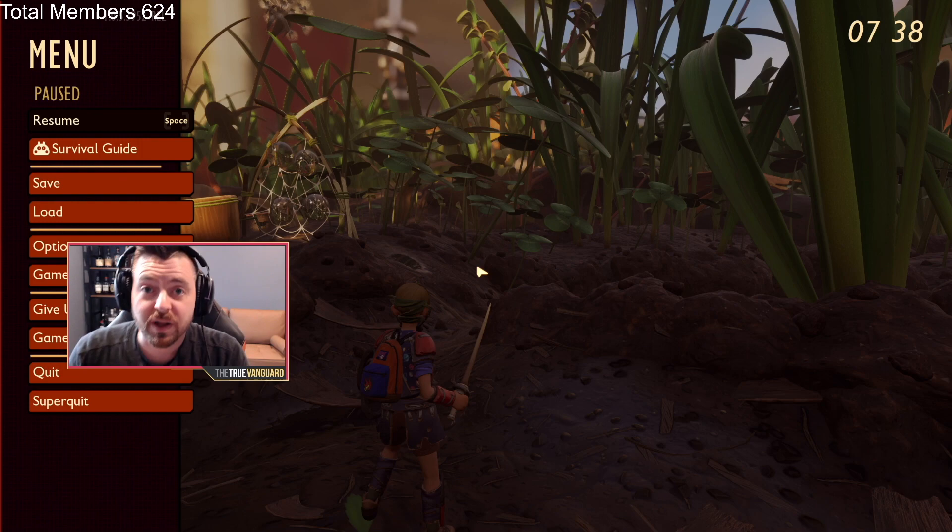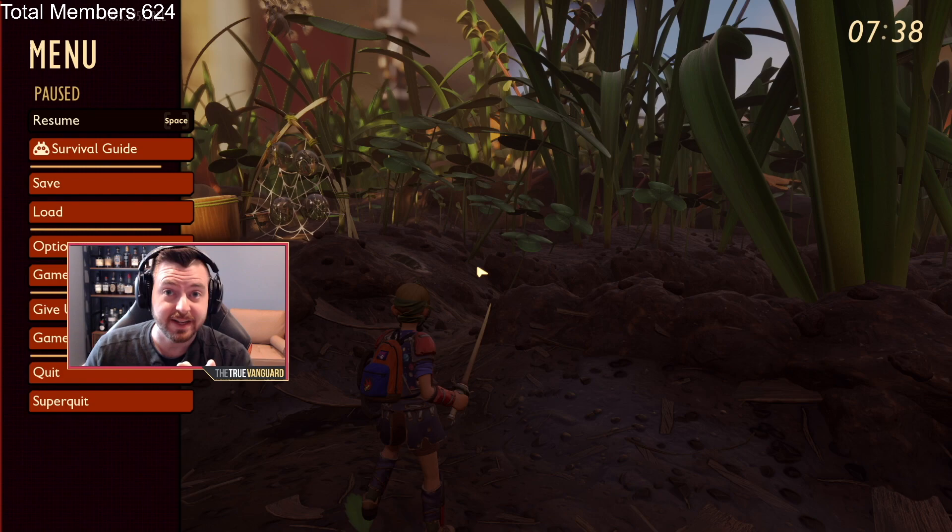Hello everybody, welcome back. Today I'm going to show you how to clear that tough ladybug room of the haze lab in Grounded. There are a couple of things right up front before you get going.